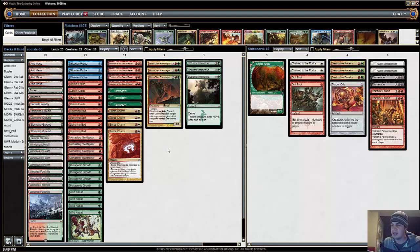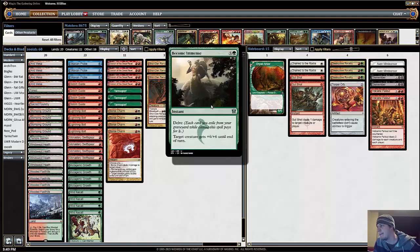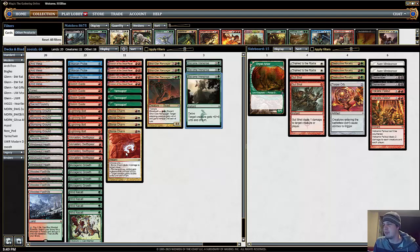Most people that have tried the deck said it was really bad, so we're going to see what happens there. It's pretty similar to an Infect deck, or it even kind of closely resembles the Niv Magus deck that I played at PTRTR. Basically you're playing a bunch of little creatures — Wild Nacatl, Monastery Swiftspear, Goblin Guide — and a bunch of pump spells like Mutagenic Growth, Ghor-Clan Rampager, Become Immense, and some Boros Charms.